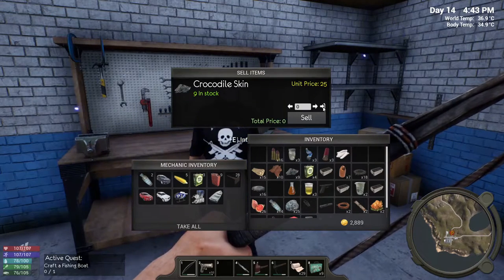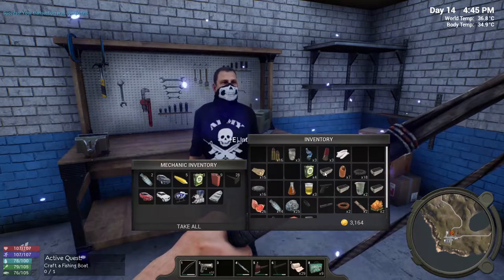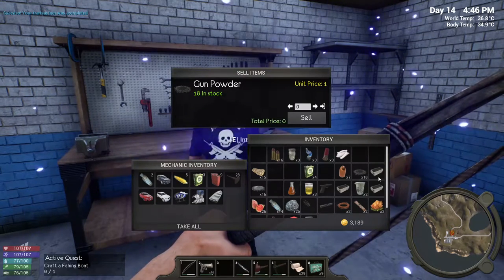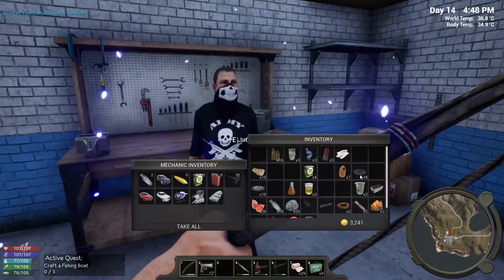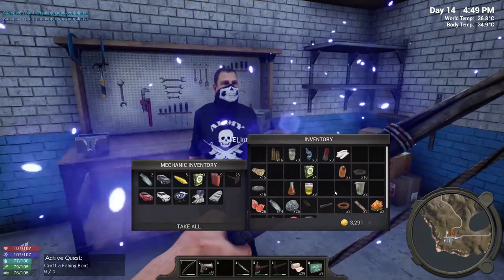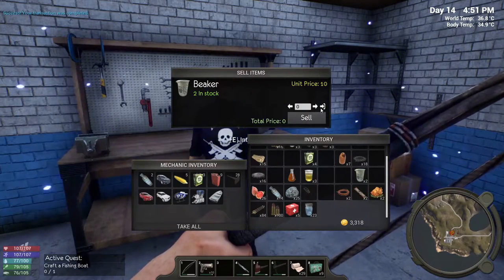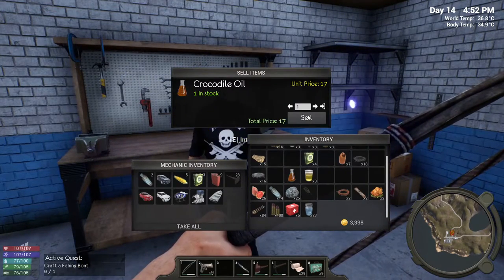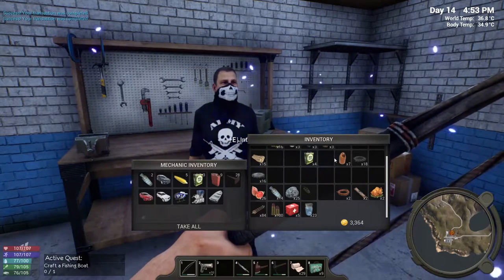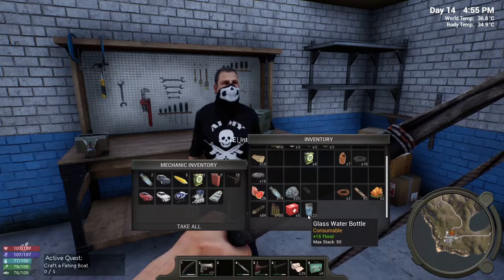I'll go ahead and sell that — oh, that's only five a piece, that sucks. I don't want to sell the gunpowder — I can still use that. We're above three grand which is where I hoped we'd be, but the problem is we don't have nearly enough. That gave me 17. We're at 33.64 — we do not have enough.